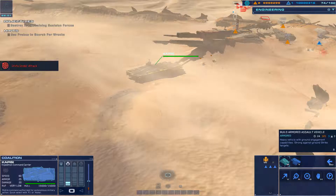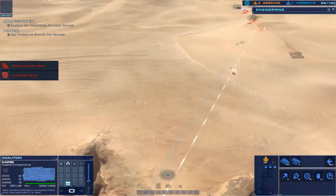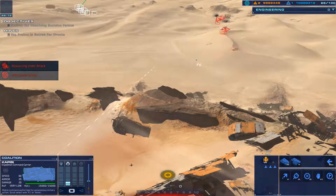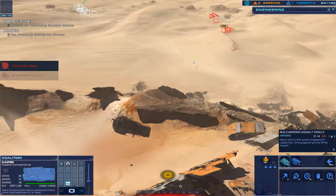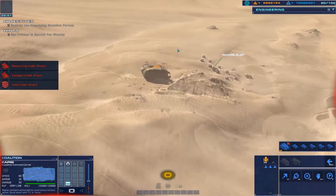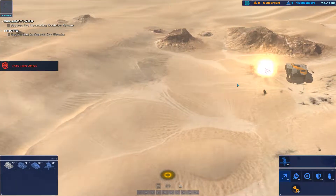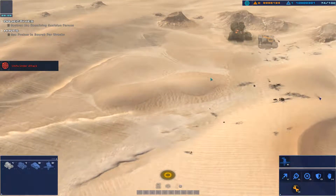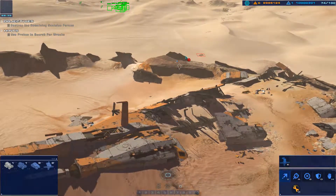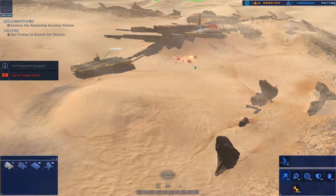Support cruiser under attack — immediate fire support on that position. Runner, new coordinates verified. Alert — salvager destroyed. Alert — support cruiser lost. Enemy production cruiser sighted — engage and destroy. Alert — sensor post destroyed. Alert — carrier taking fire.